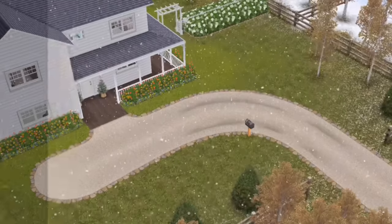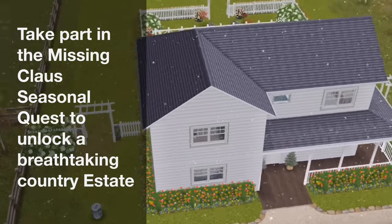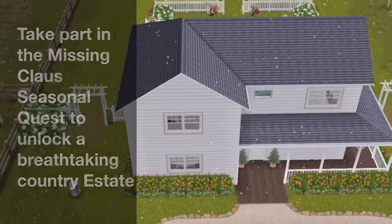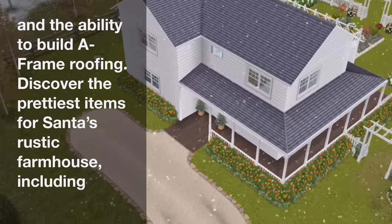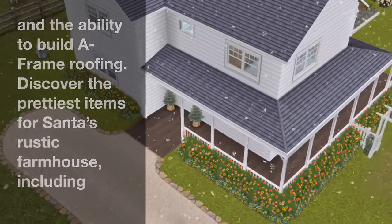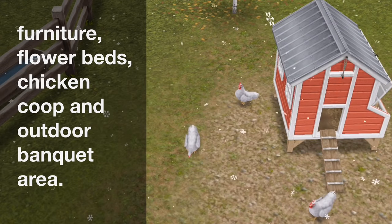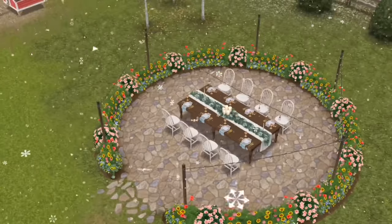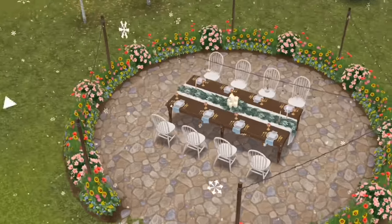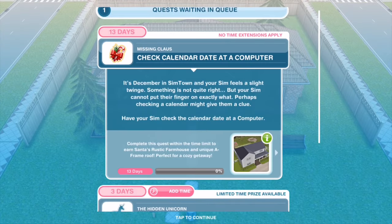We get to take part in the Missing Claws seasonal quest to unlock a breathtaking country estate and the ability to build A-frame roofing. Discover the prettiest items for Santa's rustic farmhouse including furniture, flower beds, a chicken coop, and an outdoor banqueting area. Check the description below for links to the full farmhouse tour and the prizes we win.